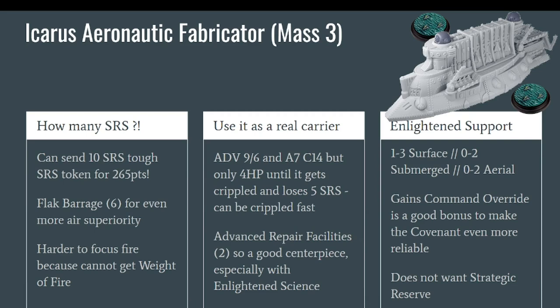In which fleets can you take the Icarus? The most basic fleet is the Enlightened Support Battle Fleet. You need the Icarus obviously, you need between one and three surface units, and you can include up to two submerged and/or aerial units. It's a well-rounded battle fleet. You gain a Command Override, which is very good for the Covenant because the Covenant already has very reliable weapons — most have Sustained and you often get Fusillade — and Command Override allows you when you make a bad roll to cancel it and roll it all over again without using your Sustained yet.